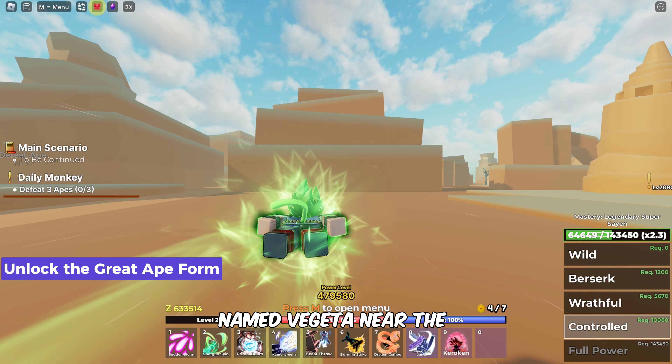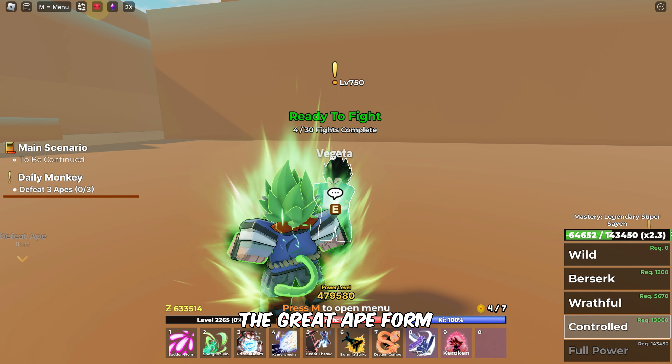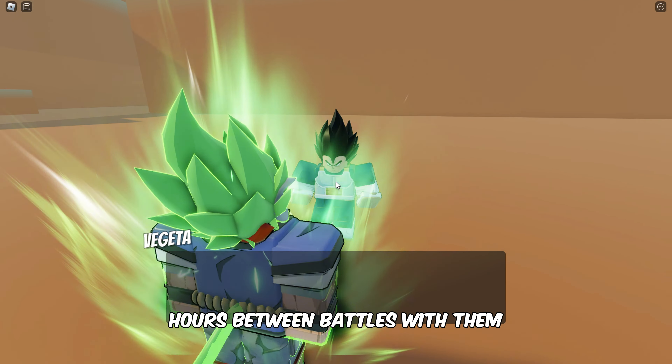There is another NPC named Vegeta near the Great Ape. Beating him 30 times will reward you with the Great Ape form. Keep in mind that you'll need to wait 12 hours between battles with him.